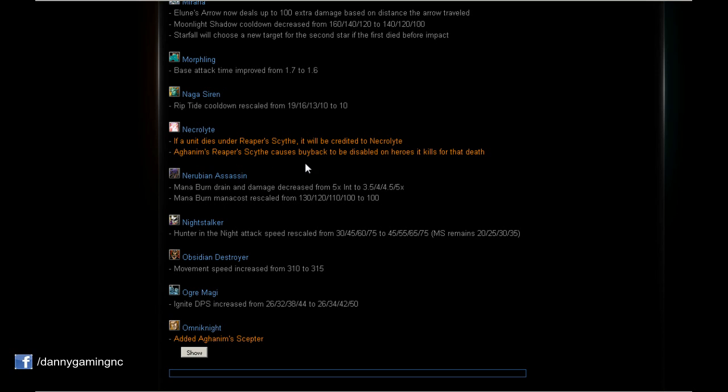The Aghanim's Scepter change for Necrolyte is huge — in some situations it could win you the game. If you play Necrolyte with Aghanim's and kill the enemy hard carry with your ultimate, they cannot buy back. In very late game that's 60, 80, or even 90 seconds they have to wait — and even if they have enough gold for buyback, they can't use it. Aghanim's on Necrolyte is now really, really nice.